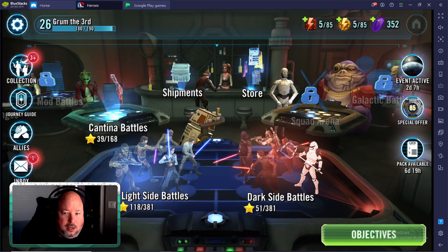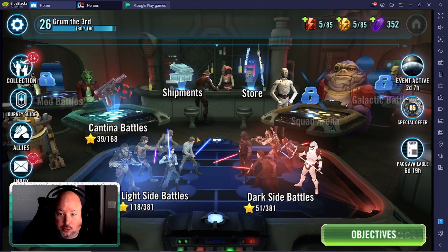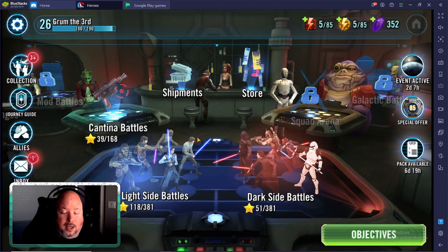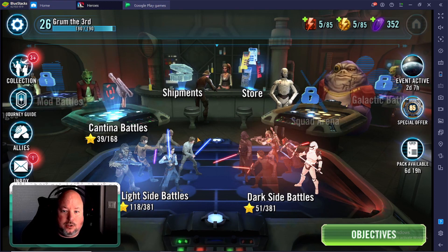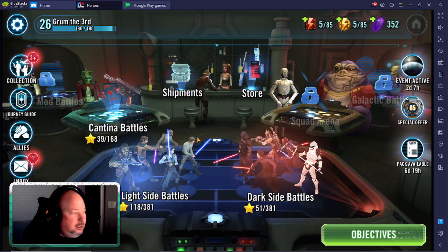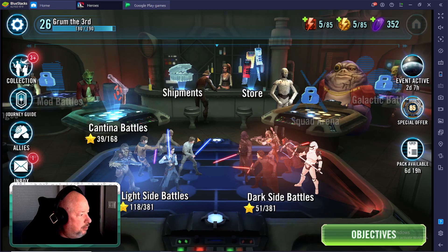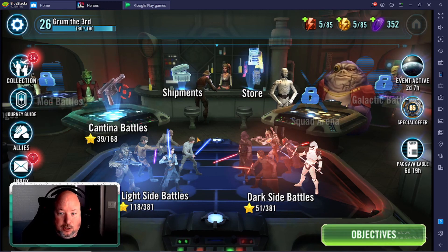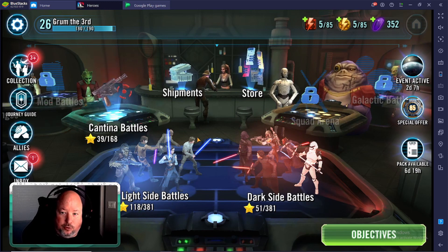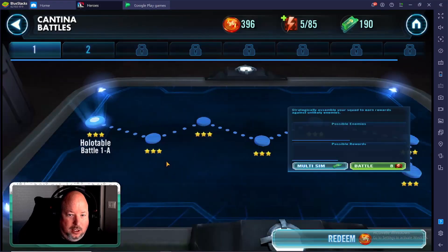Our long-term goal for Separatist is to get into a full Geonosian squad with Geonosian Brood Alpha, but he doesn't unlock until level 83. In the meantime, we put Nute Gunray in there, along with Geosoldier, Geospy, Sunfac, and Poggle the Lesser. They're all fairly easy unlocks. Poggle comes from the Galactic War store, Nute comes from the Squad Arena store, and Sunfac comes from the Guild store. So those are your first farms, and right out of the gate, Node 1 is Geosoldier.